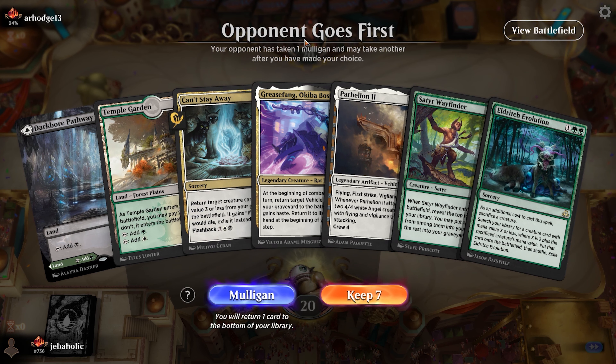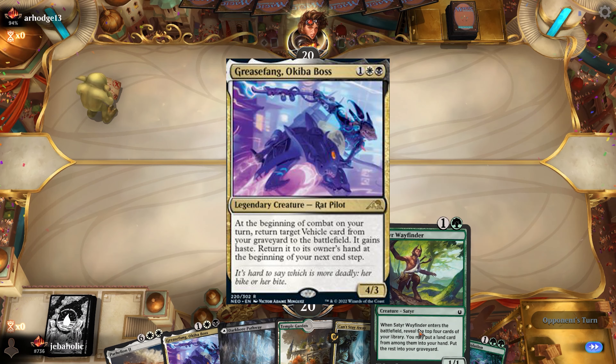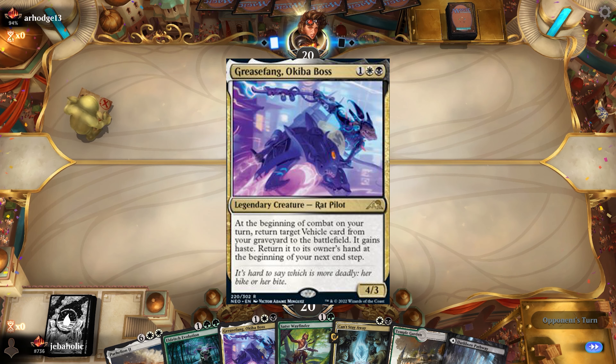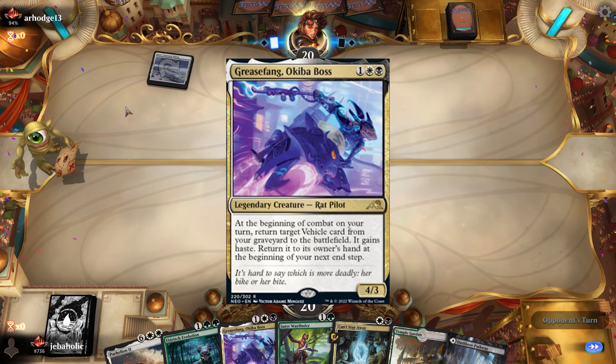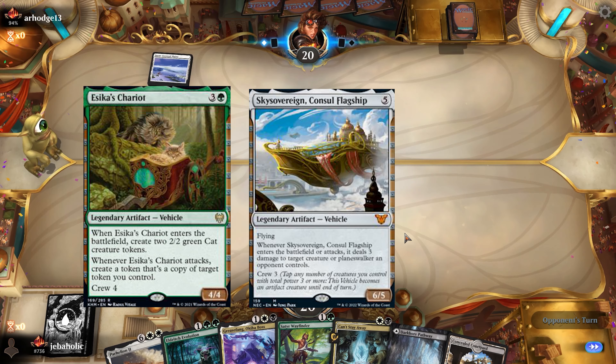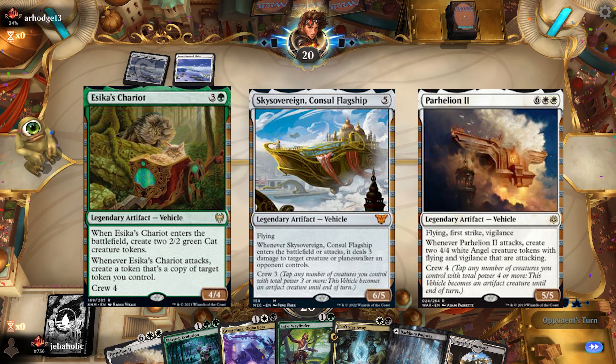If you are completely new to Grease Fang, the main goal of this deck is to fill up your graveyard with vehicles and use Grease Fang to bring them back and attack with them on the same turn. Each vehicle has a powerful enter-the-battlefield effect as well as effects on attacking. The three vehicles used are Esika's Chariot, Sky Sovereign Consul Flagship, and Parhelion 2. How you get them in the graveyard is where we will look at the different builds.